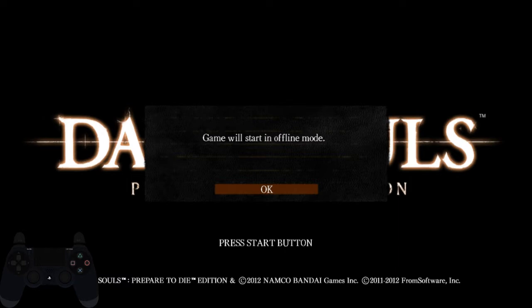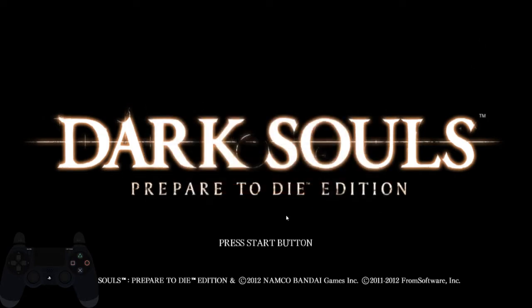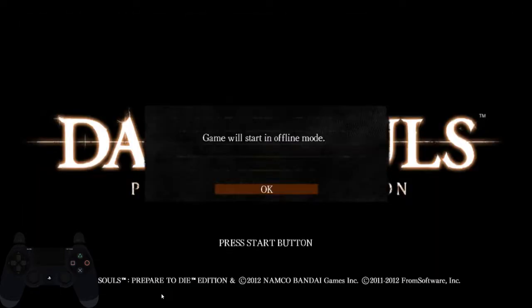Without further ado, let's get straight into it. First of all, you want to be in offline mode for speedruns since it's required. You want to be in offline mode so you won't have any orange messages blocking your way. Also with certain glitches it's just completely banned right now. So you want to be in offline mode. You can do that by going in offline mode in Steam.